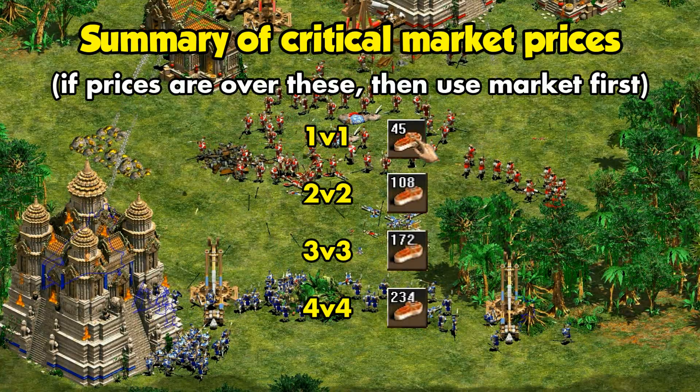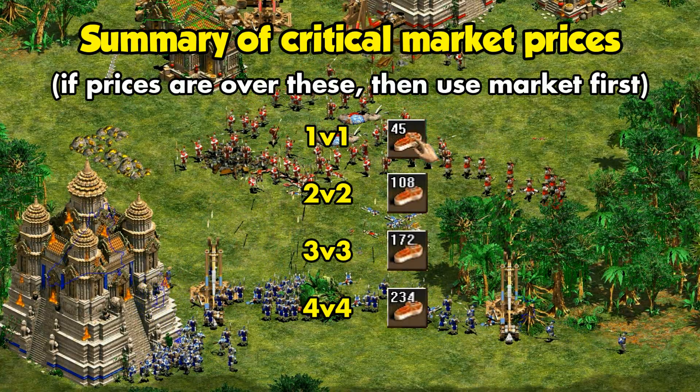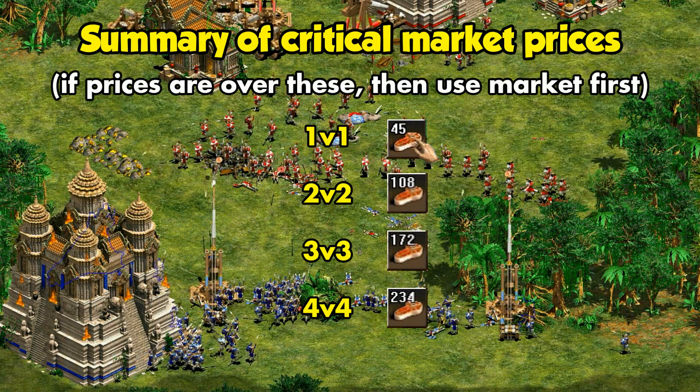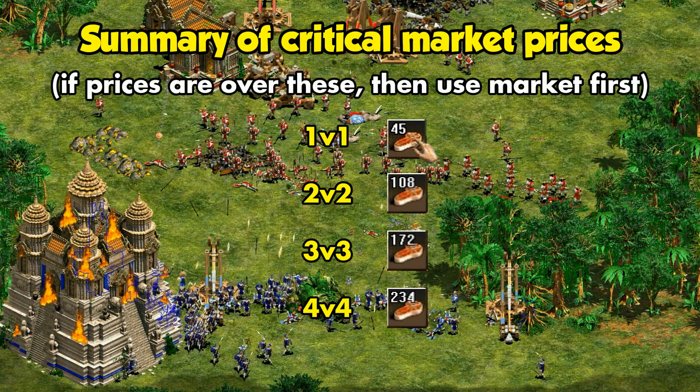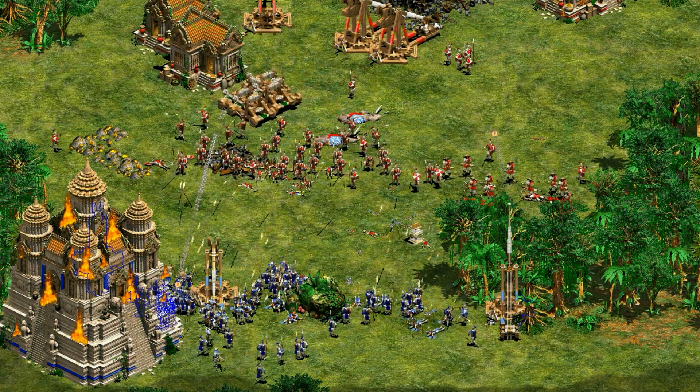So long story short: in 1v1, if the selling price for food is 50 or higher, then you should use that first. And if it's a team game, then it's probably worth getting whenever you have the chance. That's all for this one though. Thanks for watching guys, we'll see you next time.